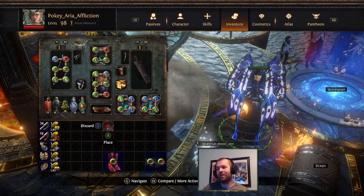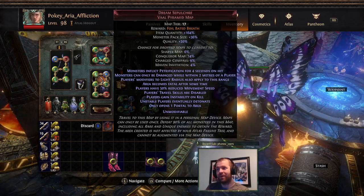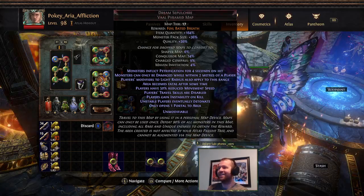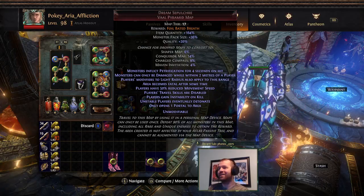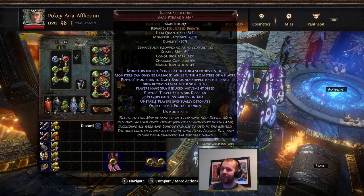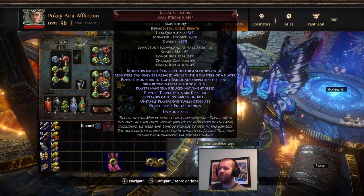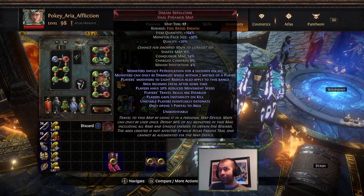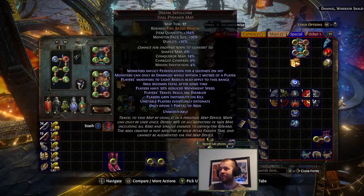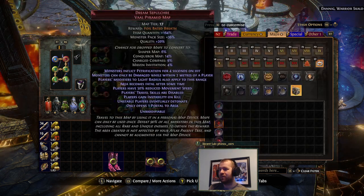I think I had a map like this already. Is it the same one? It is. It's the Baited Breath — oh no! Why? Why does this exist? This is one of the bad ones. As you can see, you got instability, areas fatal, petrification, can only damage next to you, one portal as well, travel skills — like everything's just horrible, and then it's like, hey, you know what you get? Baited Breath! Yeah, that's disappointing. Is this the same map? Pretty sure. Yeah, this one.